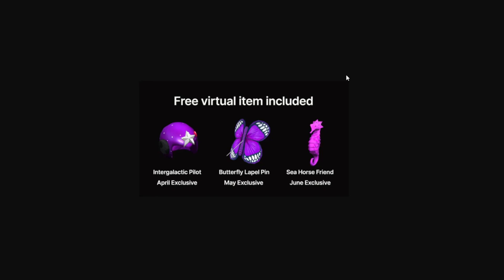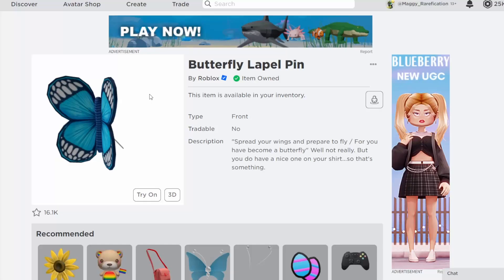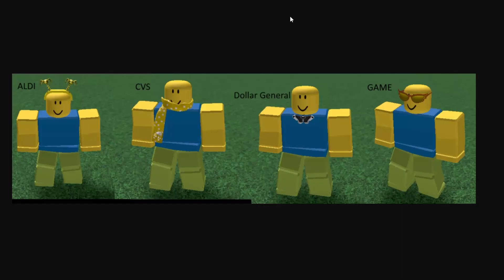Over here, these are the JB Hi-Fi items for the next month. We do have the interactive pellets for this month, we also have butterfly label pin for May, and seahorse friend for June. And of course it is a retexture of an on-sale item — this butterfly label pin right over here. And then next up, we do have four more.